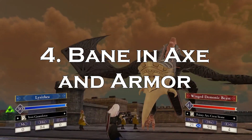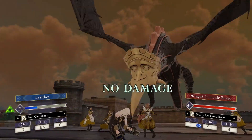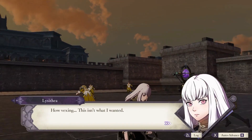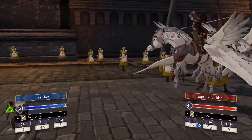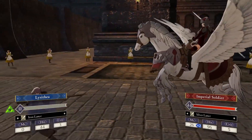Number 4. Lysithea has a Bane in Heavy Armor and Axes. What is the best way to fix bad bulk in Three Houses? Send a unit through the Armor Knight or Fortress Knight class line for that sweet, sweet defense base. Lysithea can't even do that well. Ugh, bad unit. And with no Axes, she won't become the best class in the game — Wyvern Lord — either. I hope you guys are starting to see why Lysithea really is the worst unit in the game.